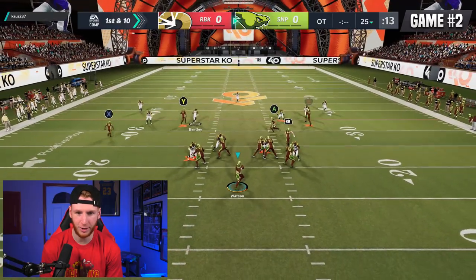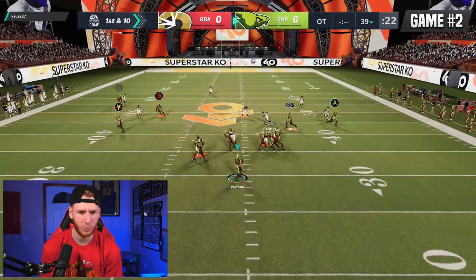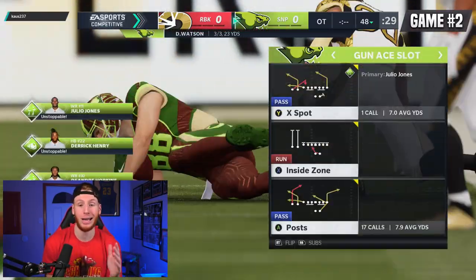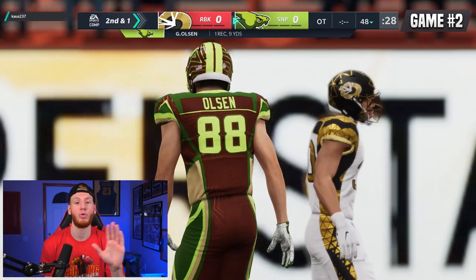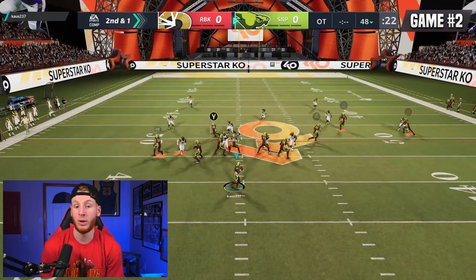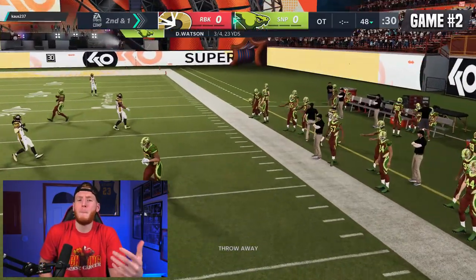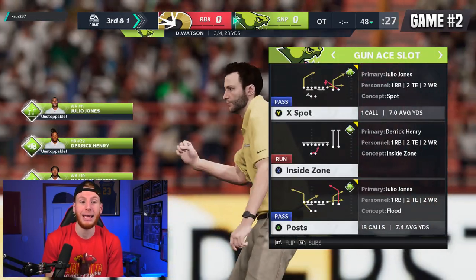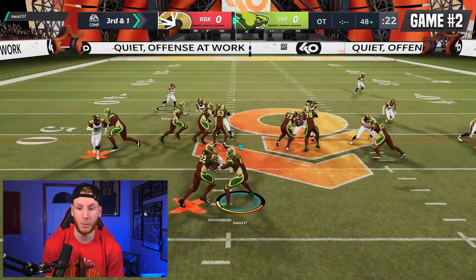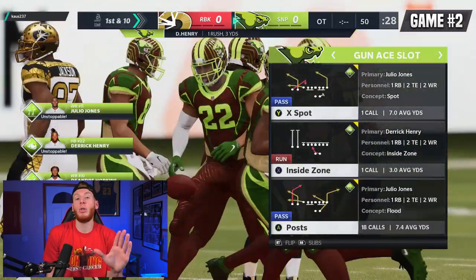We're going to be starting this one on offense. Our first offensive drive of the streak. With these drives, I want to be as safe as possible. I don't want to risk any reads because if we throw a pick six, we pretty much lose right there. We're going to not make any mistakes — if nothing's there, try to throw the ball away, even take a sack if we have to. We had a pick six earlier that we won off, and I don't want that on our drives.